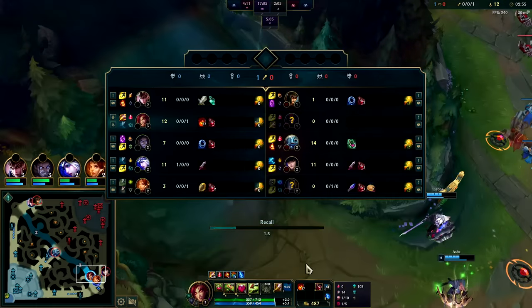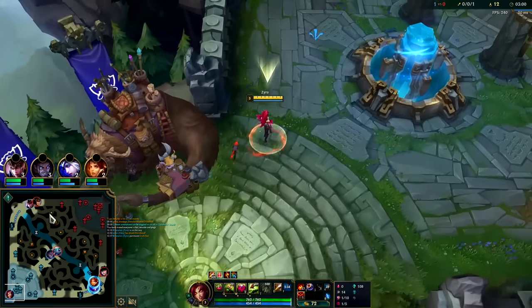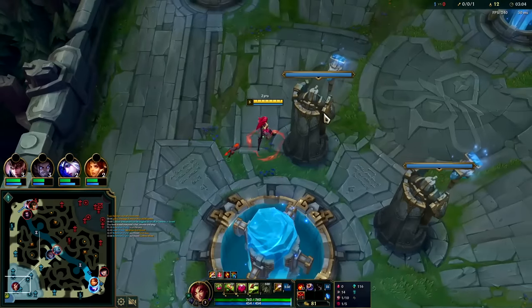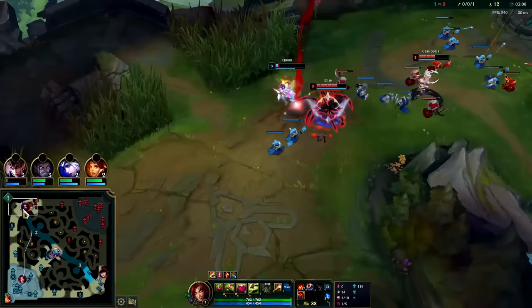Dark Seal is super good - that's what I'm going to buy right now. Get a Control Ward. You can go for Ultimate Hunter or Relentless Hunter. I wish I had Relentless Hunter this game - it helps you delay boots. Ultimate Hunter is more for mid and late game. Wait, what does Elise have?